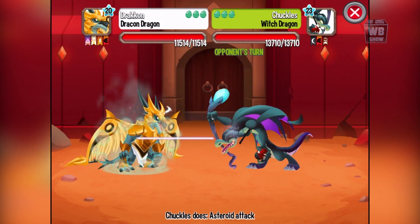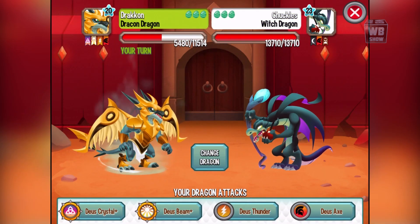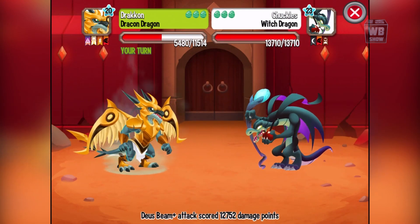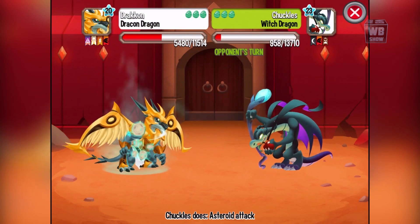We can go into the battle with him. We're gonna fight the witch dragon. It's pretty bad because we're level 20 and he's level 23, so that's definitely bad. We're not gonna win this.